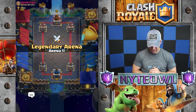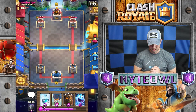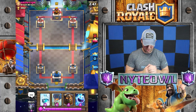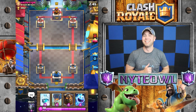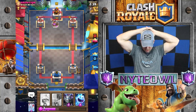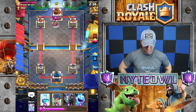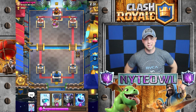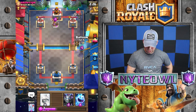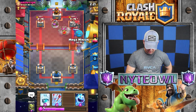Huge lava hound game! Last season was awesome, and this season they're doing some crazy tournaments with Clash Royale — super excited for that. I'll drop lava hound in the back. Not sure what to do about that pump, don't really have a lot of firepower for it. He's going with golem, so I'll hold off on my mega minion.